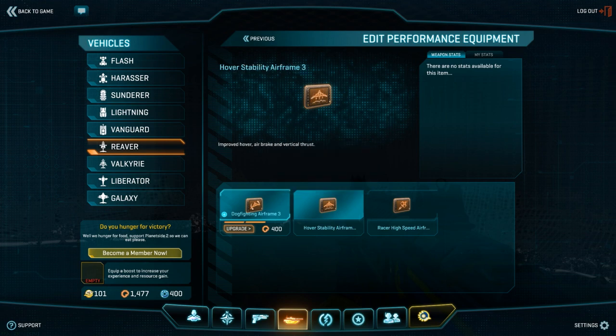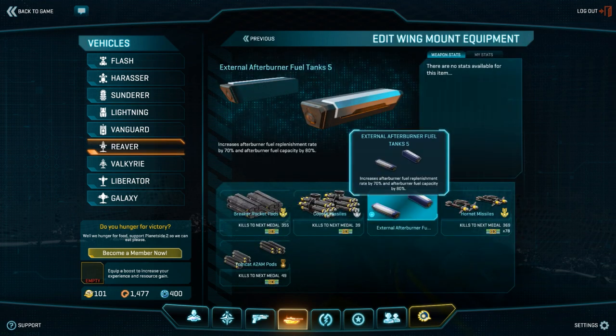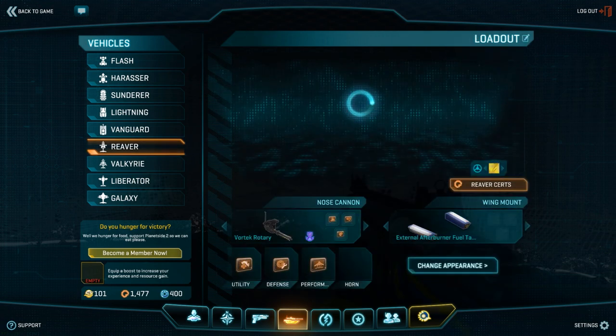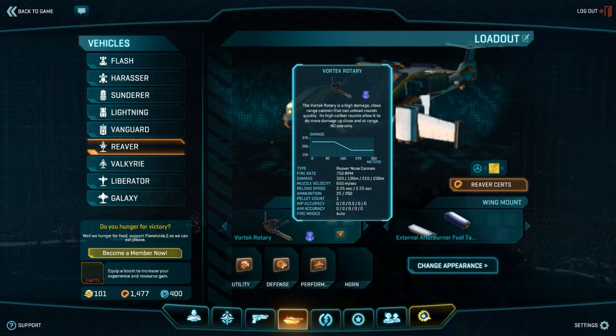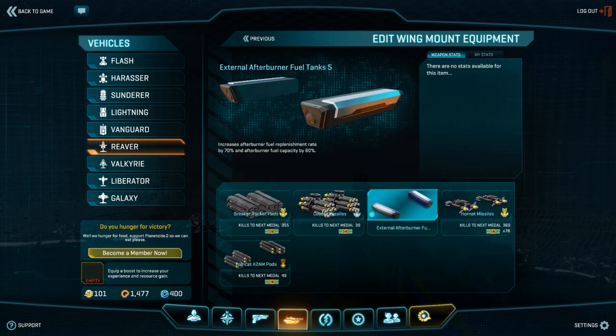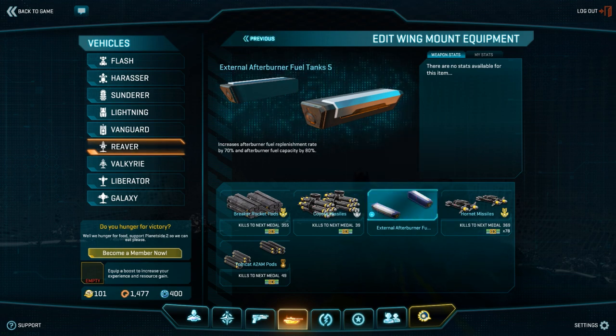Do not ever run dockfighting. Moving on to your wing mount, you're going to want to use the external afterburner fuel tanks, because not having a secondary weapon will force you to consistently use your nose gun, which is what you really need to be learning right now. Do realize that the external afterburner fuel tanks do have a cert line in this screen when you click on them from the wing mount slot. There is a cert line — be sure to cert them out.